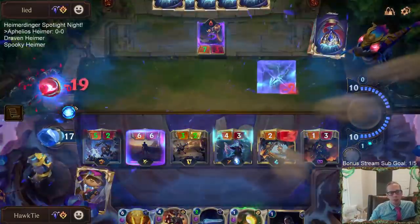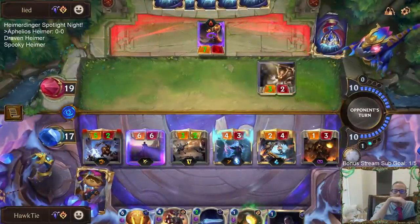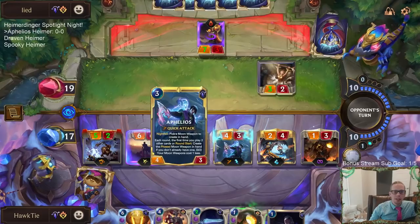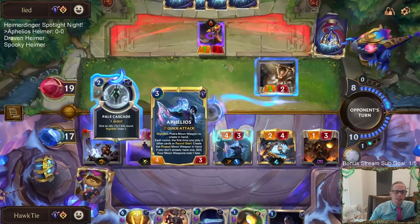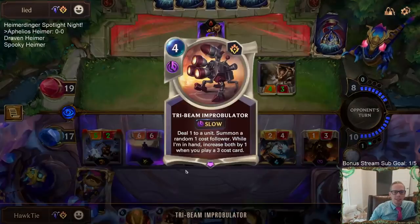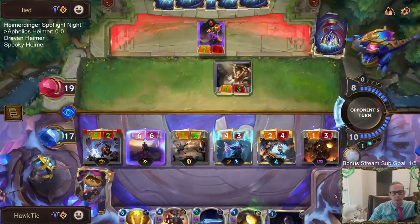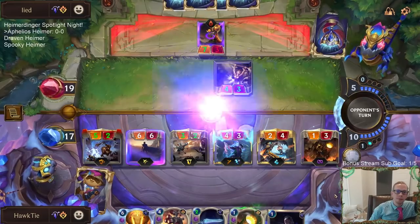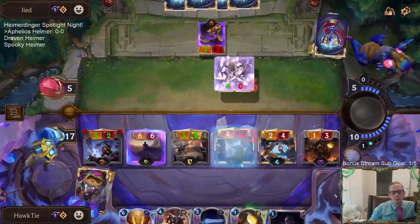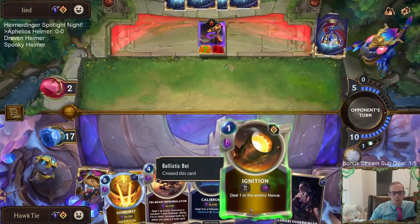That puts them to zero still — that's 19 damage. If they pass I'll be happy. That's actually a downside of having these moon weapons cost one less — that's supposed to be upside but now I don't have any three-mana cards anymore. They have decided not to go to zero. They're going down to two though.